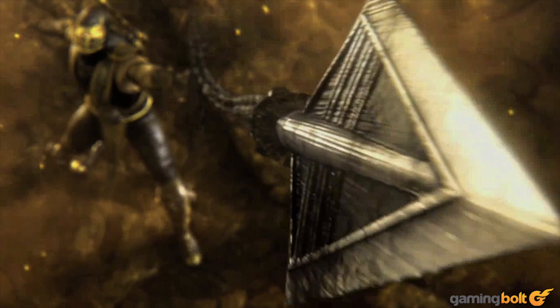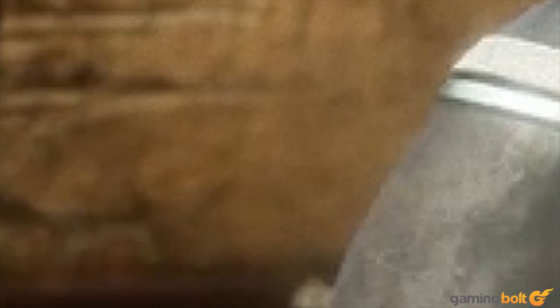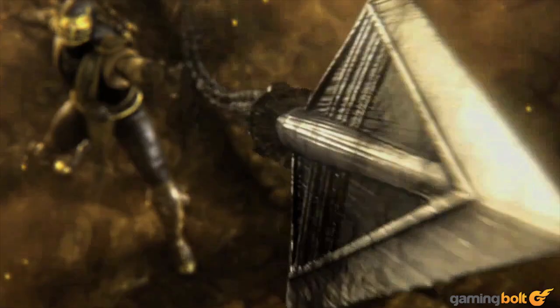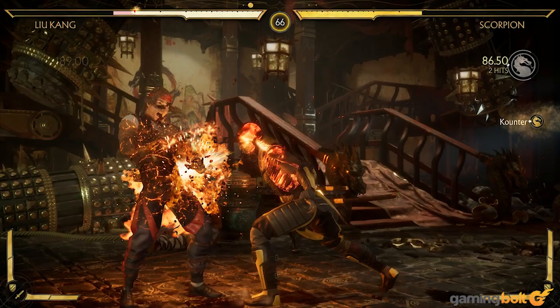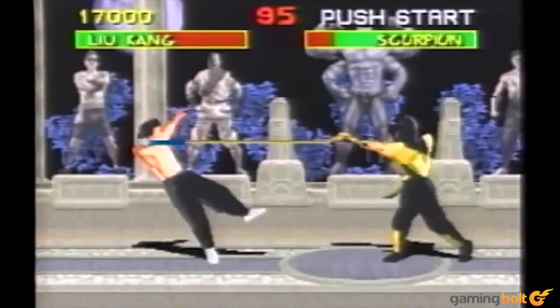The harpoon-like spear that we know Scorpion for is called the kunai. Those familiar with ninjas may already visualize a kunai as a throwing blade, but such is the name of Scorpion's spear. It has been an integral part of Scorpion's moves since his debut and recurs in every game. The kunai is most readily associated with Scorpion's thrown harpoon special move, wherein he tosses the kunai towards the opponent accompanied by his trademark phrase, 'GET OVER HERE!' Once it connects, before pulling the opponent in.